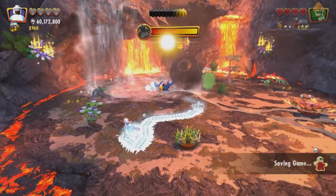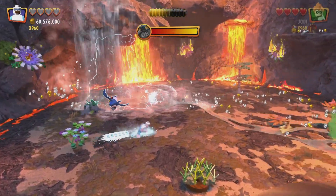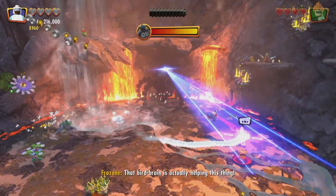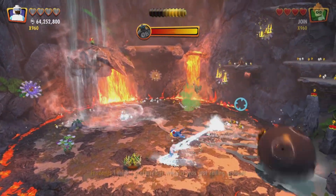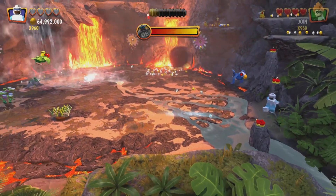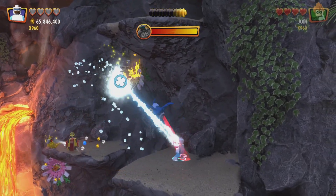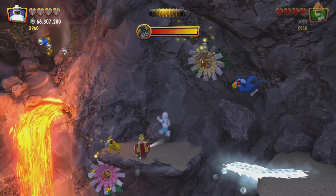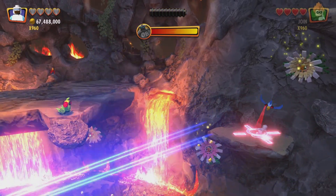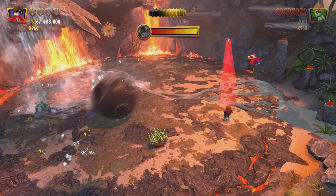So here we are. What we are going to need to do is immediately start by using Frozone to put out all of these fires. And then after that we need to head over here, jump up, and over here to get our seventh minikit. Our eighth minikit is right there, and that is everything for this area. Now you need to defeat this Omnidroid, and then we will head through to the next Omnidroid fight with Mr. Incredible.